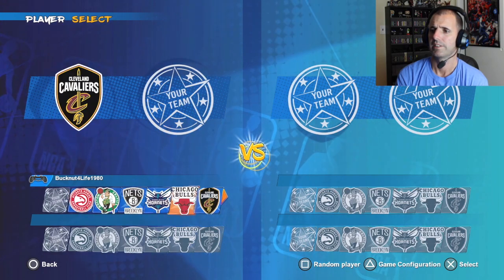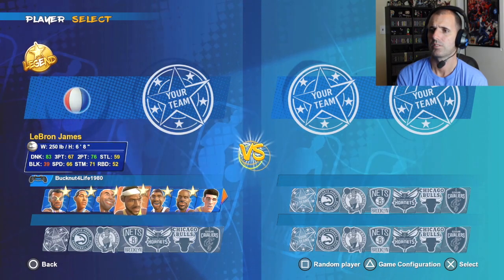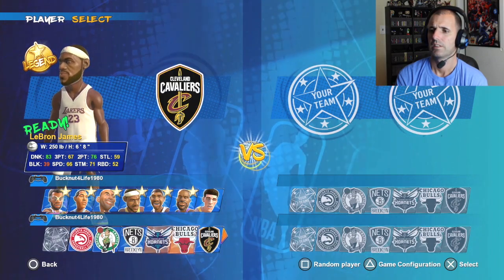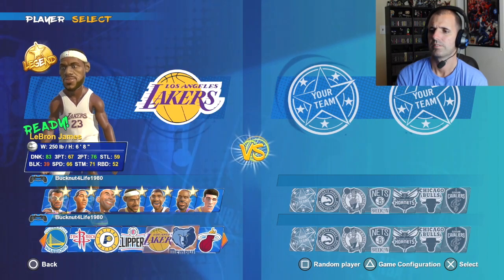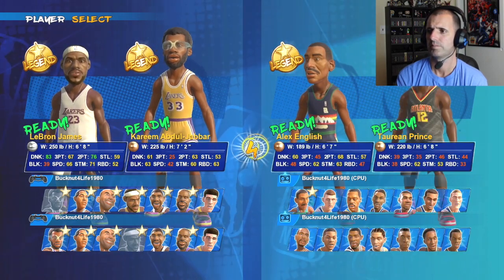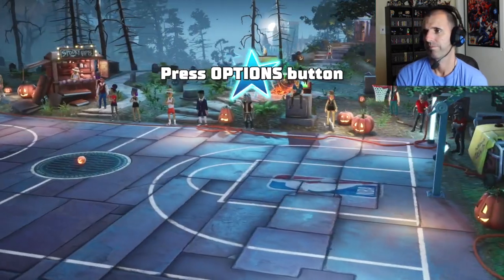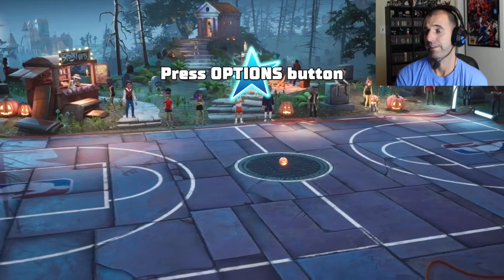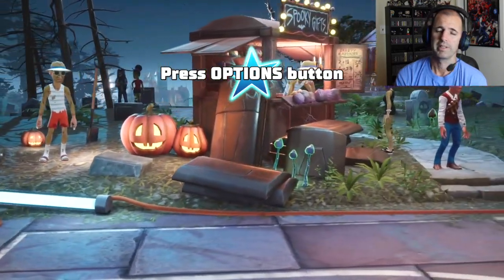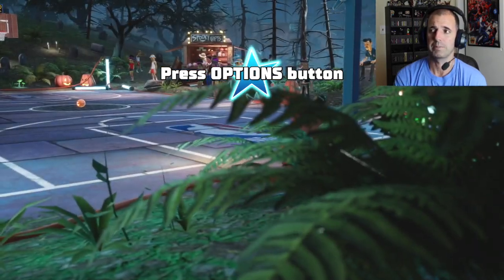Let's go in here and check it out. Let's get old Kareem, let's get LeBron. There's Kareem. Random, random — Alex English and Taran Prince on the other side. One of the main things I'm actually interested in is — the Halloween stuff is cool, but the player speed is supposed to be increased by 10 or 12%. That's kind of been one of my biggest drawbacks, the speed of the players. Let's see if that's noticeable or not.